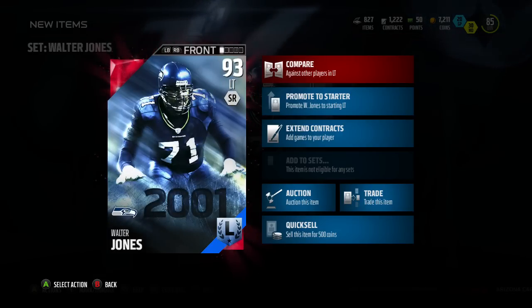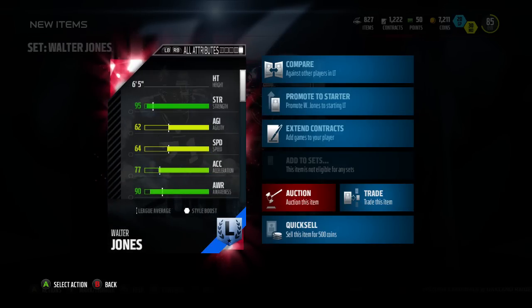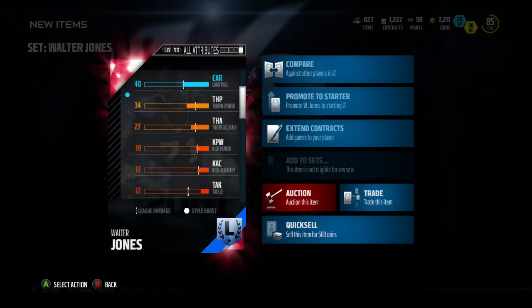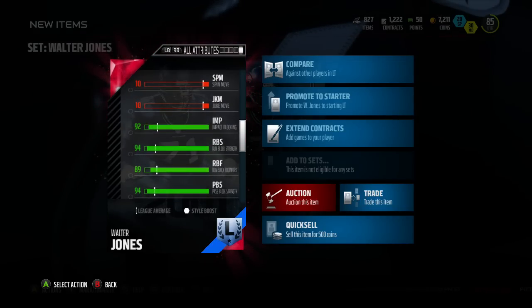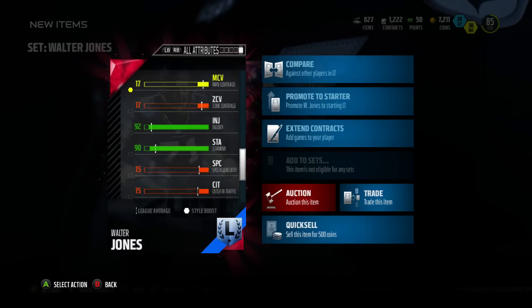Now this Walter Jones is a beast. His pass blocking is out of control, run blocking and impact blocking is very damn good, and he is a gem to have on your team. He's gonna protect that blind side — you don't even have to worry about a sack coming from that side, especially at this stage of MUT where everybody's teams aren't so beefy. He'll likely hold down the left side against whoever's coming from that defensive end position.